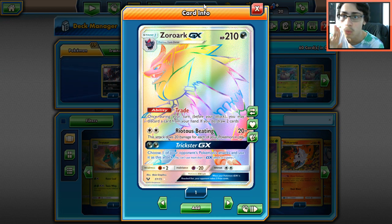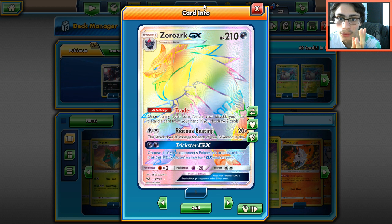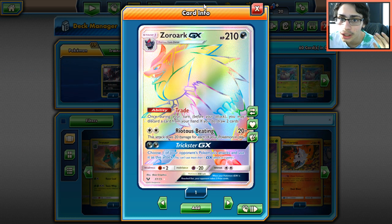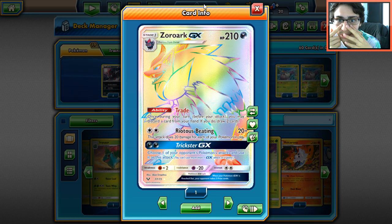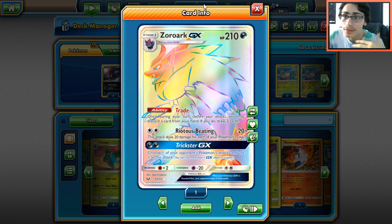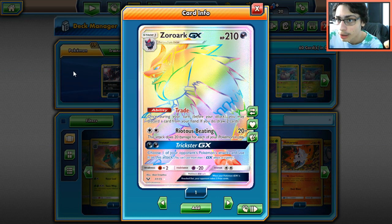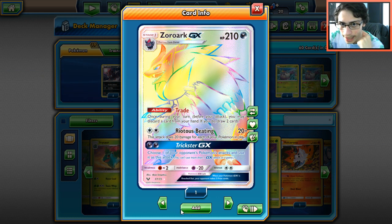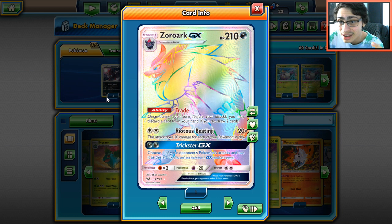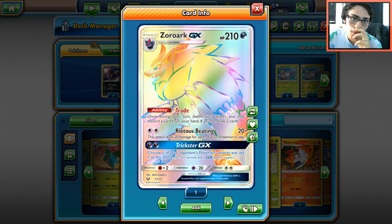Zoroark GX has more HP, it's a Stage 1, and it has the exact same ability as Empoleon — which is a crazy good ability. You can stack this: if you have two Zoroarks in play you can Trade every single turn, and if you combo it with Mallow it's incredibly powerful. Righteous Beating does 20 damage for each of your Pokemon in play. With a full bench it does 100 with this active, so you do 120 with a Choice Band — the same amount of damage Golisopod can do.